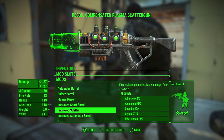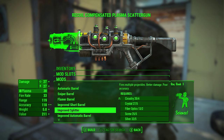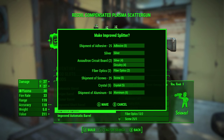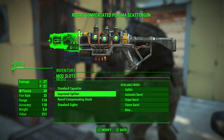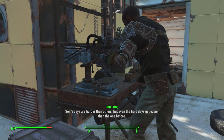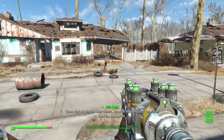We're going to go ahead and make the improved splitter, which does require a Science skill of three and unfortunately requires a ton of material. Fiber optics especially is sort of rare, although you only need two fiber optics so it's not so bad. Overall this is probably easier to make than the automatic barrel I showed last time. Now we have a recoil compensated plasma scatter gun - or plasma shotgun, basically the same thing.